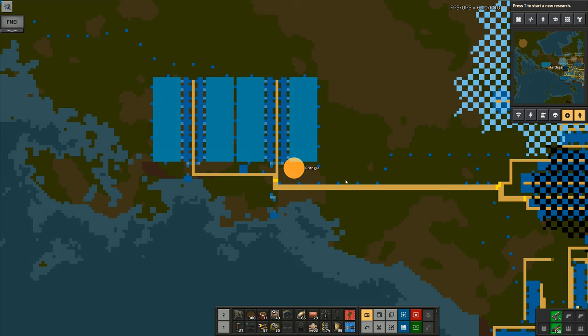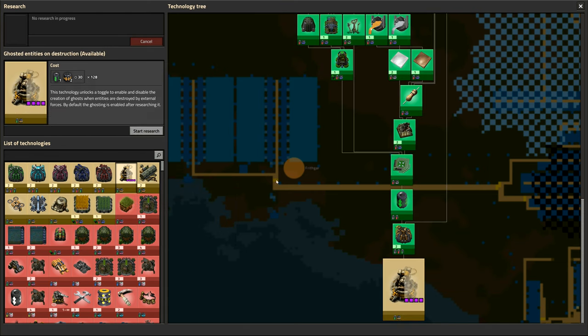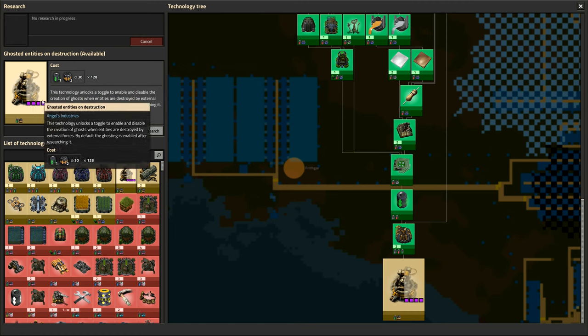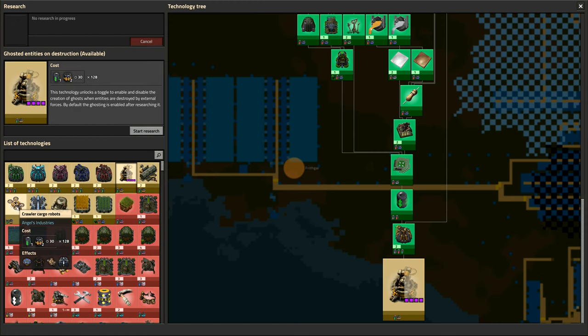I want to go in here and get this: 'Ghosted entities on destruction' — technology unlock to toggle the creation of ghosts when entities are destroyed by external forces. By default, ghosting is enabled after researching it, so robots will come along and replace ghosts that are destroyed. We've also got liquid storage fluid handling, which is just fantastic.